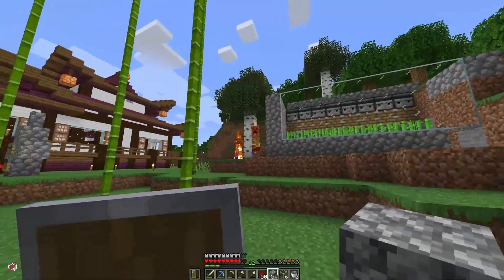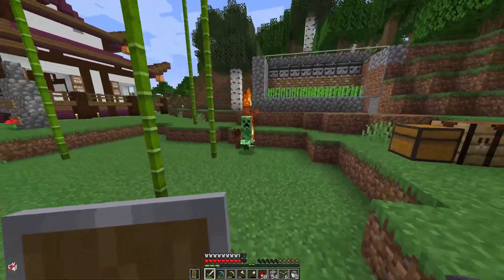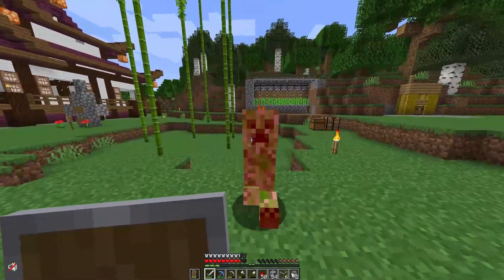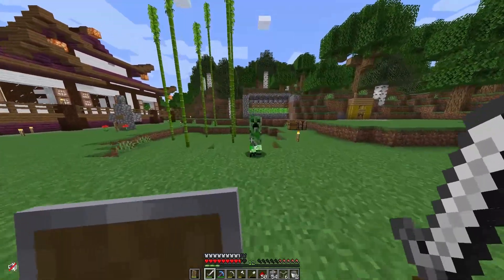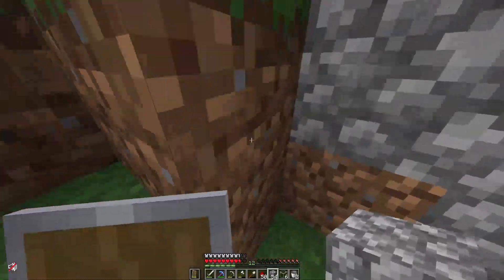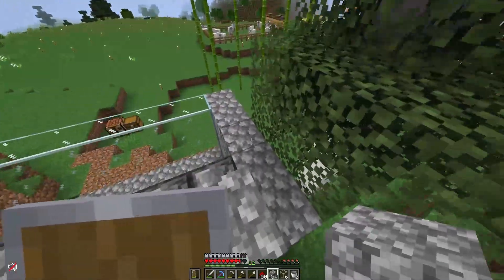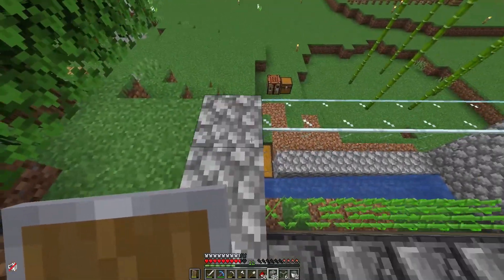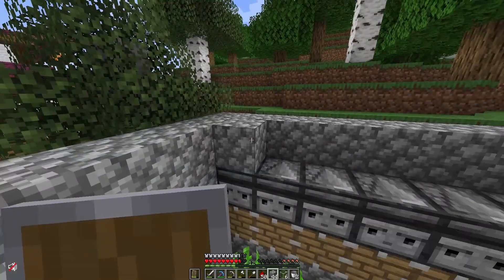A creeper literally almost blew up our newly made sugarcane farm — that would have been really, really awkward. As you can see, I'm just covering everything up that way nothing really bad happens to it. We don't have any creepers falling in on accident. That would have been kind of bad.